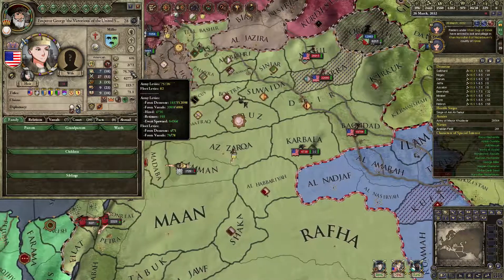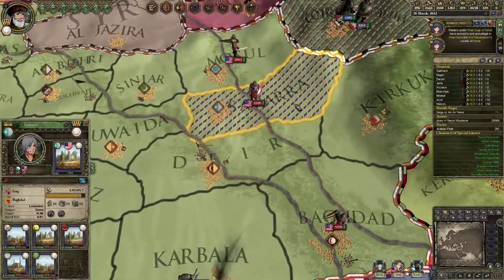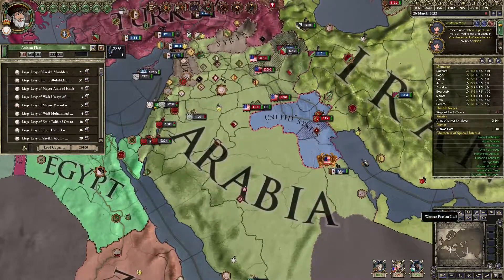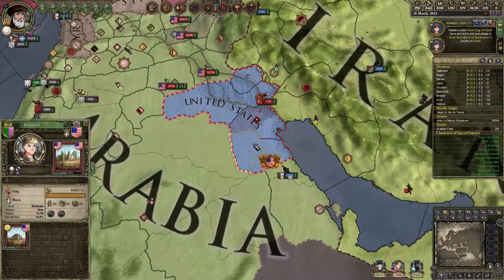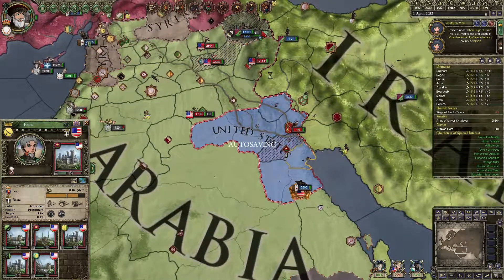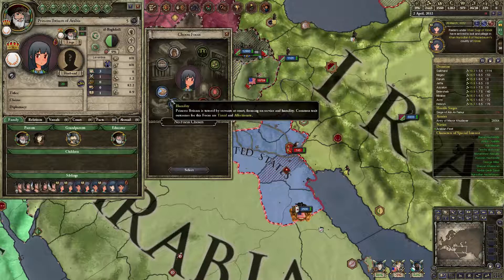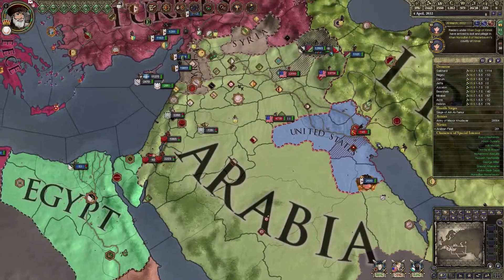I could try going to Kuwait and get some war score this way, just to slow them down. 65k — okay, so they already lost 1,000 troops trying to rush Samara. Let's go and try to get their land. Some of this land is owned directly by Americans and some by Iraqi vassals.